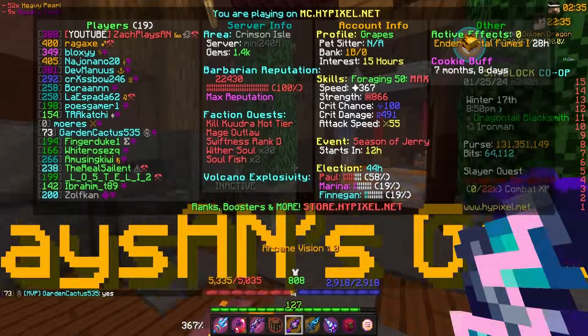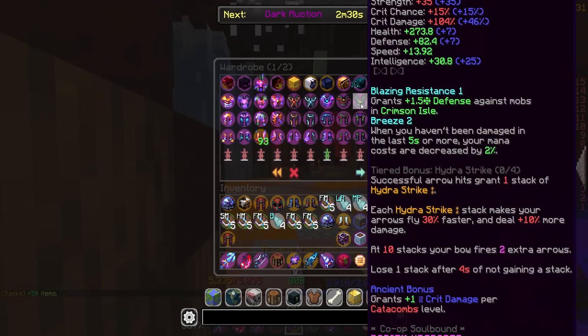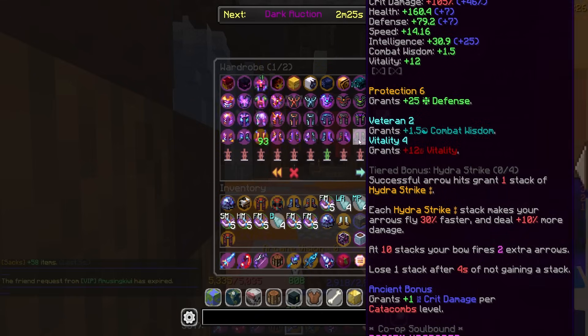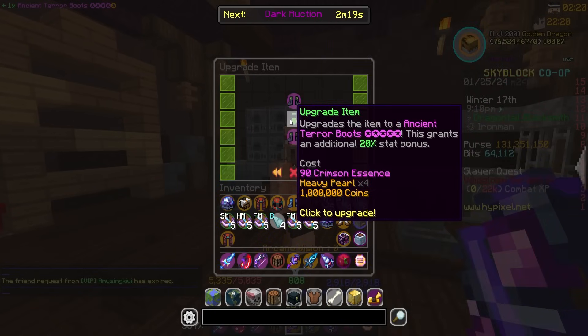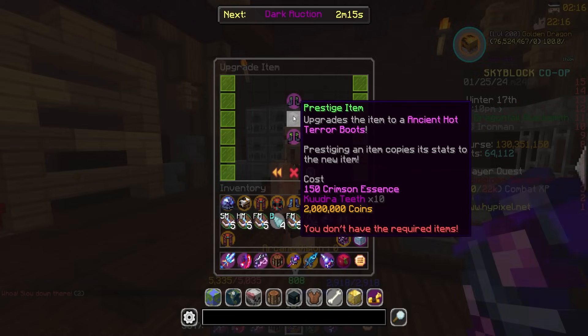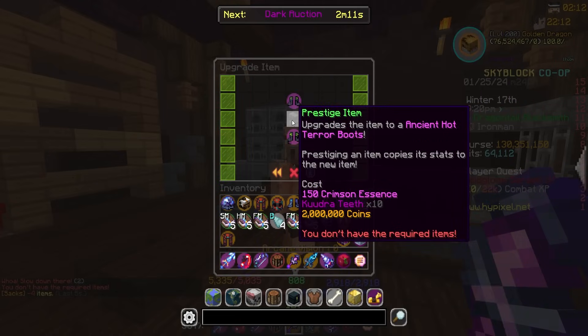What's my essence count? I still have 1293 essence. Not bad. Should I upgrade anything? We could get this. You know, let's do the boots. Let's 10-star the boots at least. I'm assuming I have enough for this. Let's go ahead and take a look. Upgrade. 90. That's actually insane. Yeah, we'll do that. And then how many teeth is it? 10 Cougar teeth. I'm one Cougar teeth short to get it to hot tier.